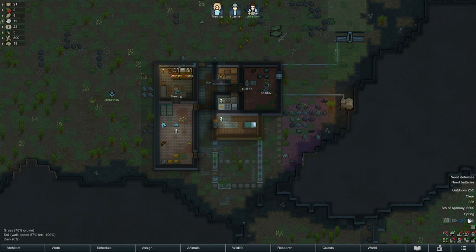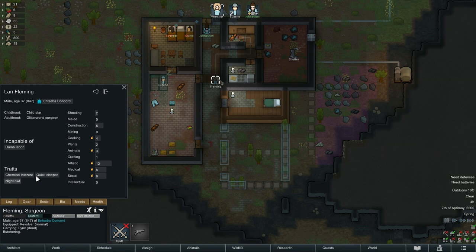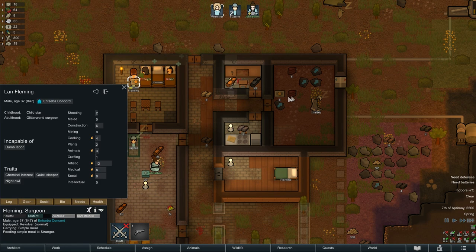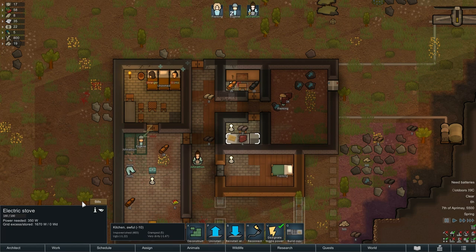It's the middle of the night but Fleming, being a night owl and quick sleeper, has gone to get the lynx meat — that's about 5.8 meals worth, and we've got a lot of mouths to feed so this is really important. He's now cooking a batch of four meals.